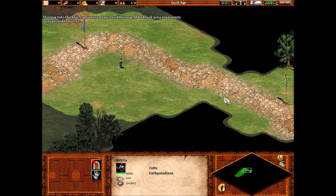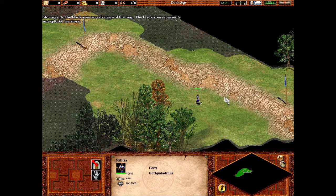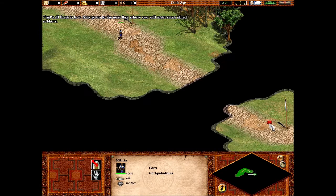Moving into the black area reveals more of the map. The black area represents unexplored territory. That's all there is to it. Now go on to the next flag where you'll meet some allied soldiers.